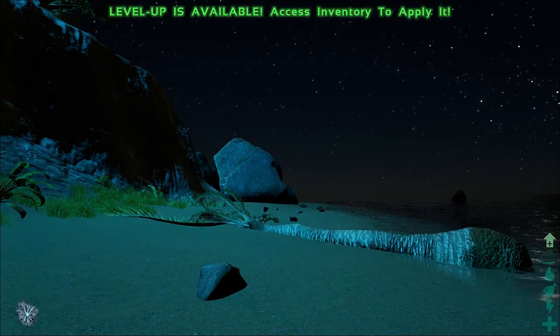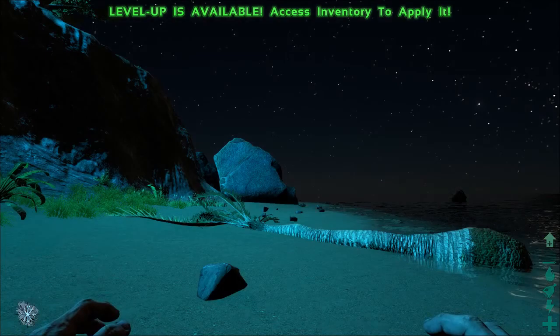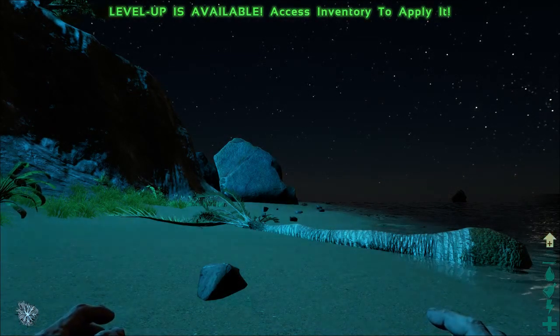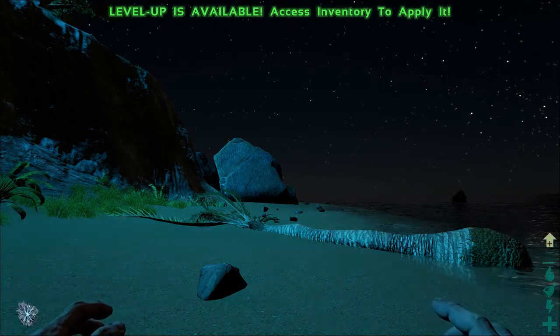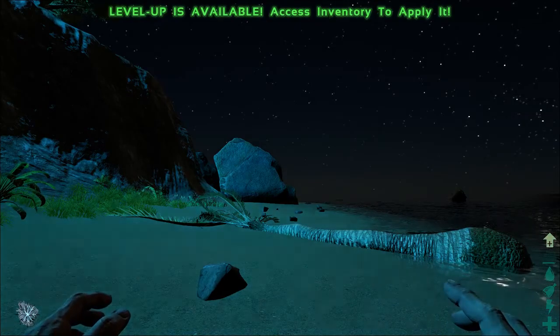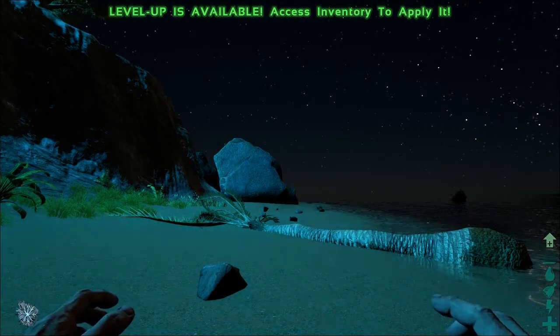The icons on the bottom right of the screen - the flashing plus symbol at the top indicates how close you are to reaching the next level. Directly below that you've got your weight, with the light blue showing how much stuff you're carrying. Then you've got thirst below that, hunger below that, energy levels below that, and health at the bottom right.